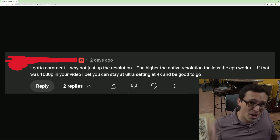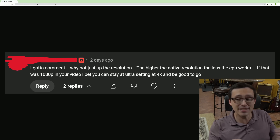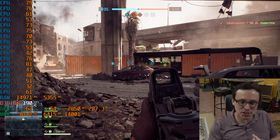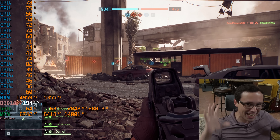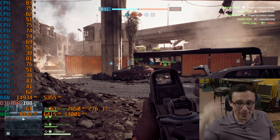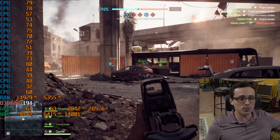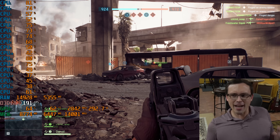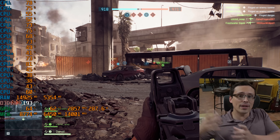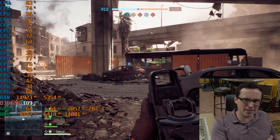I got a comment: why not just up the resolution? The higher the native resolution, the less the CPU works. Except that's not true — it's drawing a connection between two things that are not actually the same thing. This seems to be a really common misunderstanding based on how many comments I got like that on my Battlefield 6 CPU-limited video. A lot of suggestions said just raise the rendering resolution of the game because that makes the work on the CPU easier.